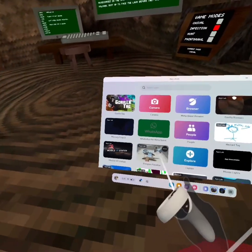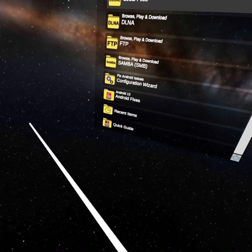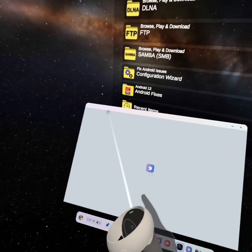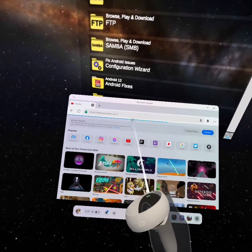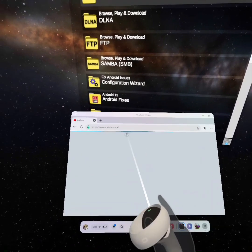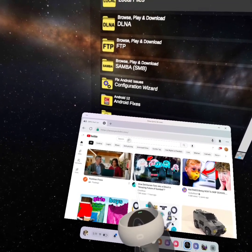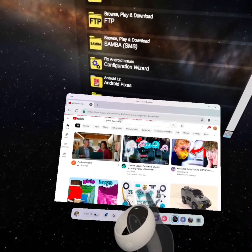First, I'm gonna go to Mobile VR Station. It's kind of easy, pretty easy for me. What you want to do is go to your browser, go to YouTube.